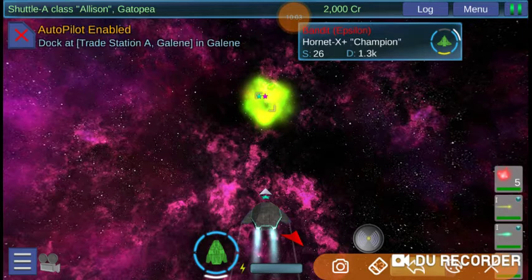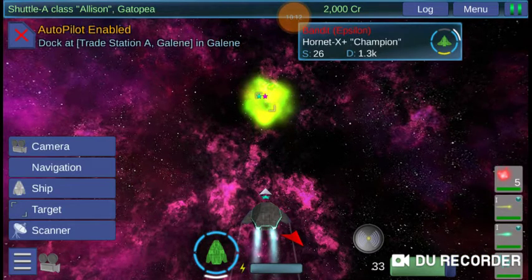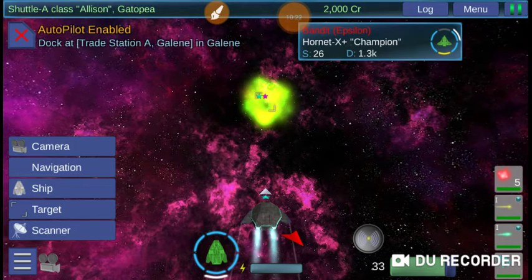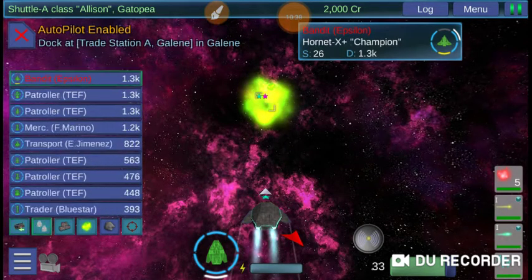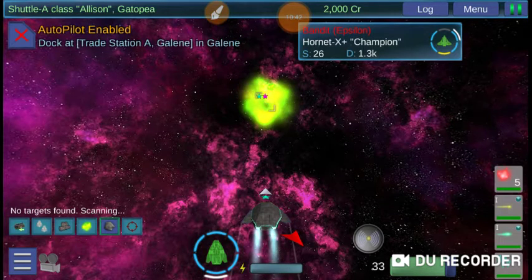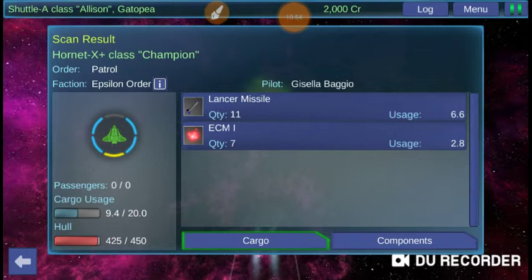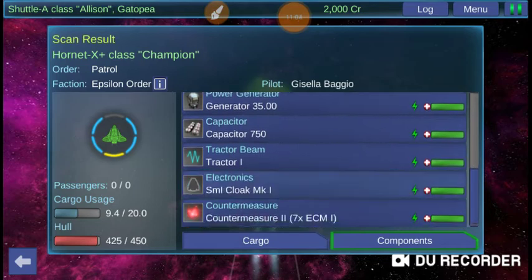Whenever you enter into a sector, I always like to get into the habit of clicking that button in the lower left. Click on your scanner, and this allows you to see what kind of stations are around, what kind of ships are nearby, whether there's any scrap or cargo laying around, any wormholes in the area, and whether there are any asteroids. You can also target vessels and scan them — for example, he's loaded with missiles and ECM. You can check his components: see how he's armed, see his shields, engines, cloak — everything.